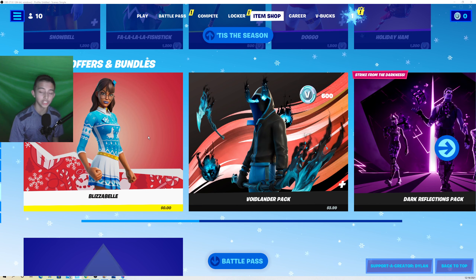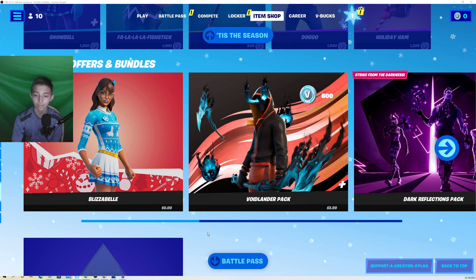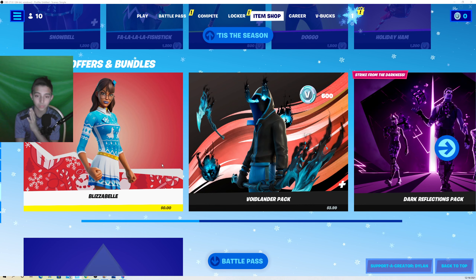Now let's go to the item shop. There's a skin called Blizzabella right here, and she is awesome — and she's free, zero dollars. Here's the catch though: she's only available for PC players. If you're on PS4 or Xbox, you cannot get her directly.